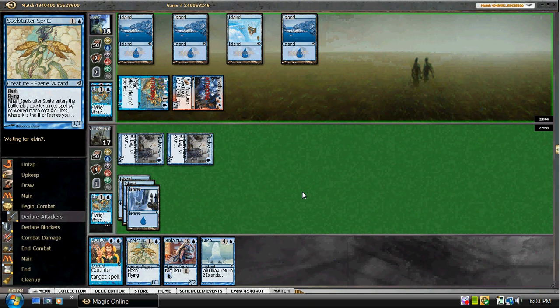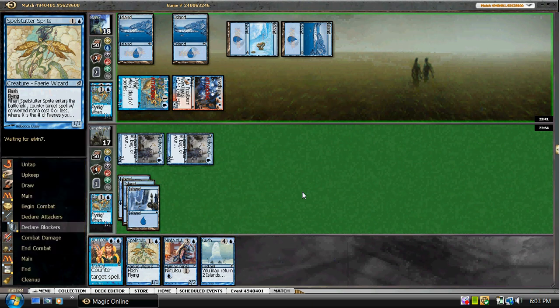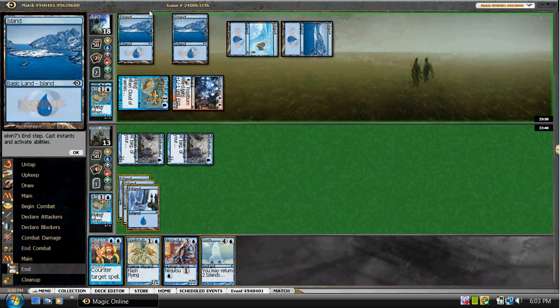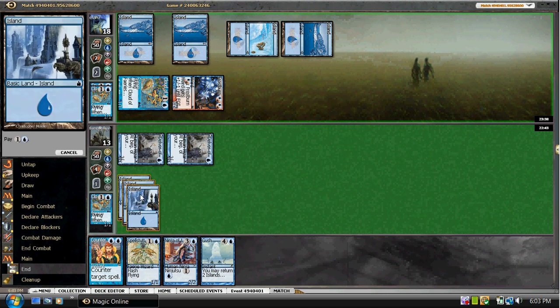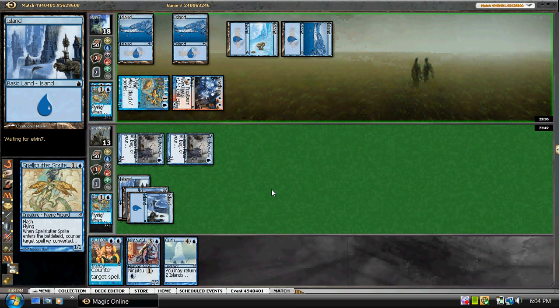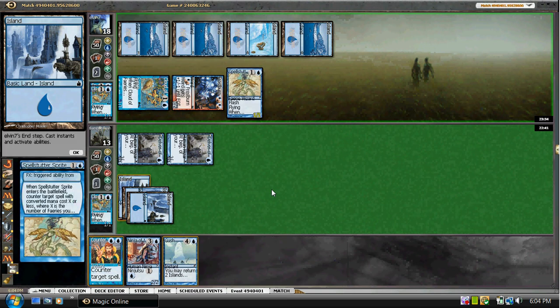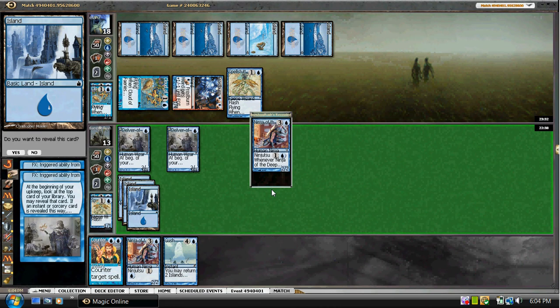He's coming in — he might hit us for about five. We're not winning this race until we get these guys to flip. He's going to pump up to three. We could cast Sprite here if we want — we might as well. It could force him to cast something else. There's nothing really for one mana we want to counter. He's going to Sprite our Sprite — we're just going to let that happen. We're not going to Gush.